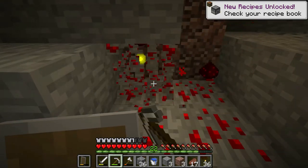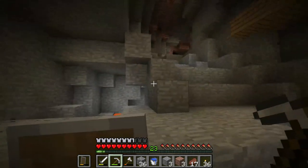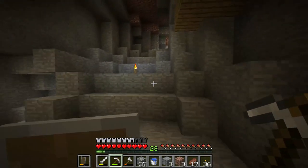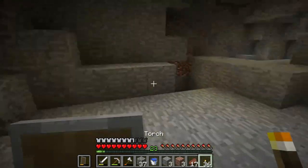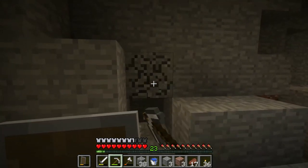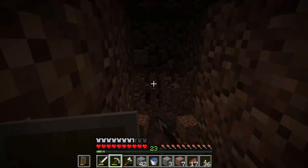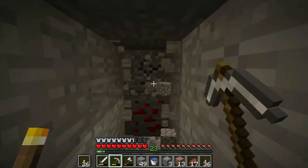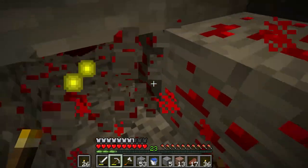Since we're at Y11, the best level to mine is actually between Y5 and Y10 because that's where every ore in the game will spawn, but I'm just going to mine here at Y11. What you're going to want to do is set up what's called a branch mine. You start digging a tunnel and put your torch in your offhand so you can keep placing them while you mine. We've already found a little bit of redstone.